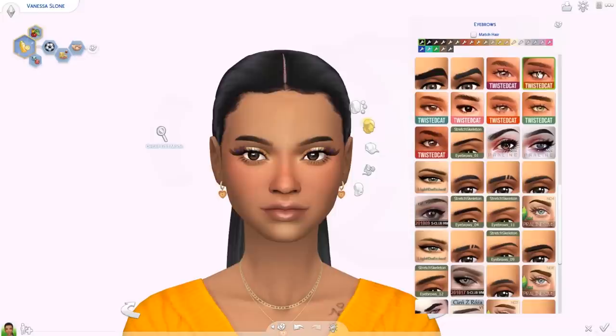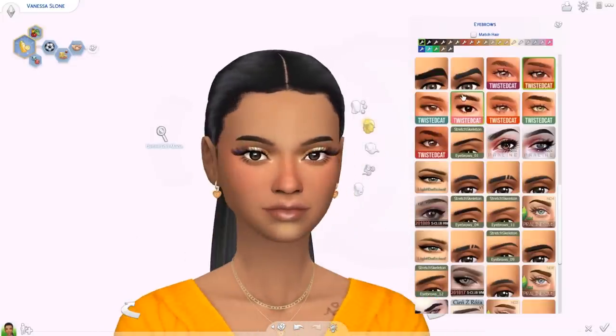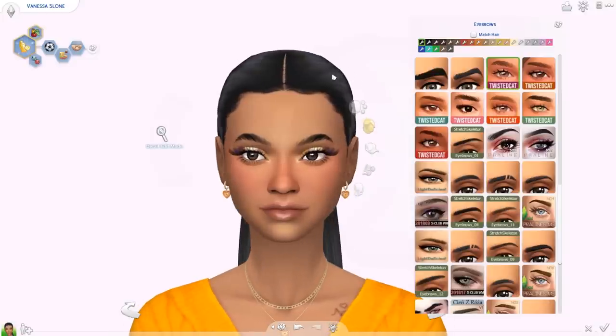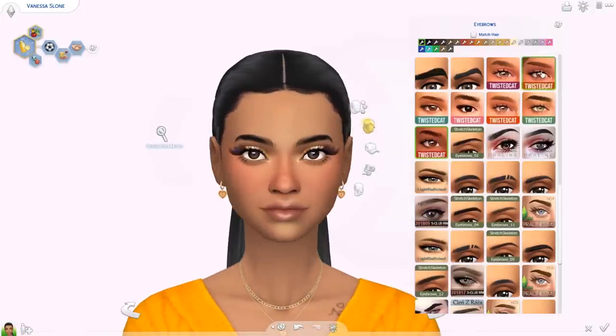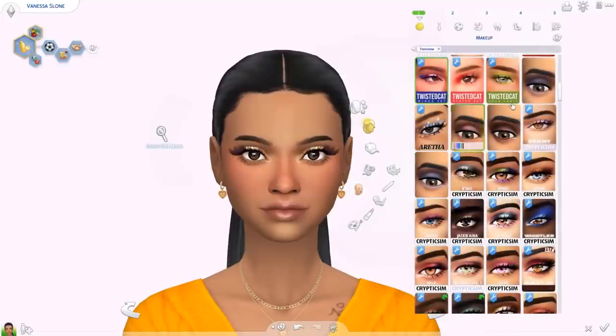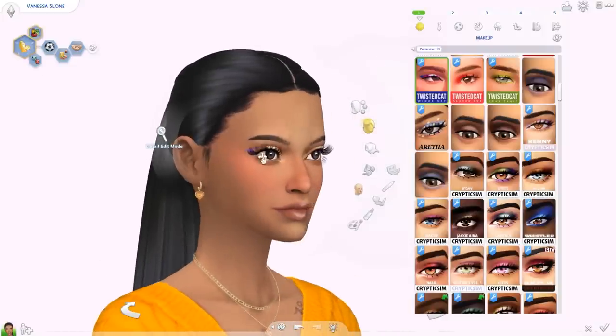This is the first pair from Twisted Cat, which I love. These ones also come from this set, and then these ones as well — you can shape them a little bit. If you're looking for some new Maxis Match eyebrows, I definitely recommend. Moving on to makeup, we have this Wings set from Twisted Cat — this is the eyeshadow with a different colored wing. She has really big eyelashes so it might be a little hard to see.